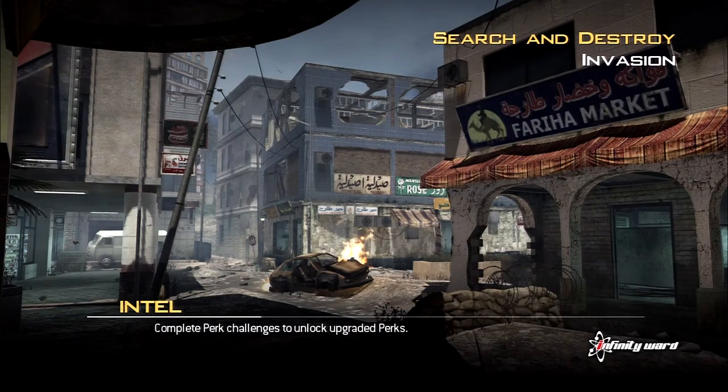Hey, what's up guys? Got a game of Search and Destroy on Invasion, and as always I'm going to be using the Intervention with FMJ, the dual Raficas, a throwing knife, a Sleight of Hand Pro, Steady Aim Pro, and Ninja Pro.